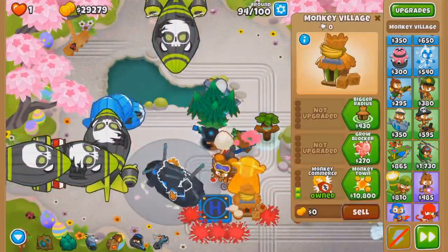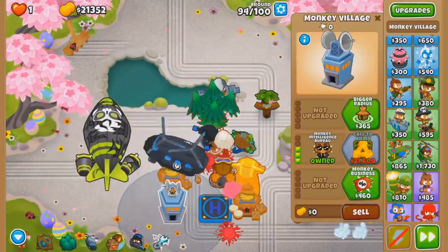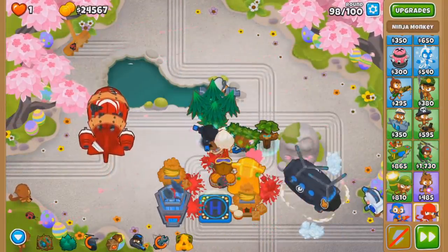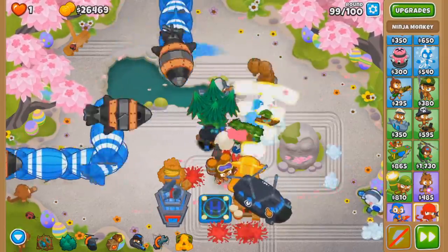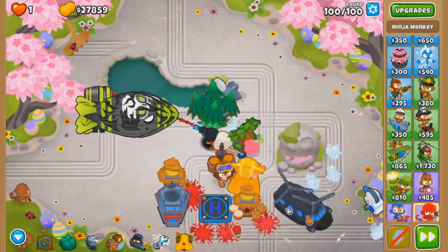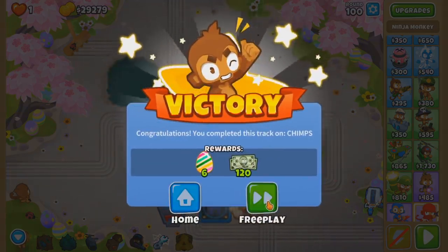We have enough money, so I'm gonna go for a Call to Arms whenever the money's there — which should be after the BAD. Got him. There's round 98 — easy, deleted. Round 99 — also deleted. Round 100 — likely also deleted. Let's take a look. Take a look at that, boys. Not even close. Into free play we go.